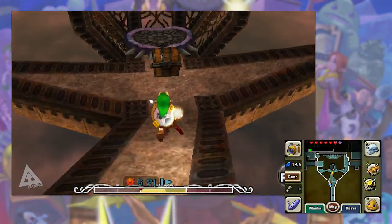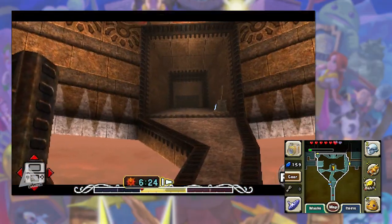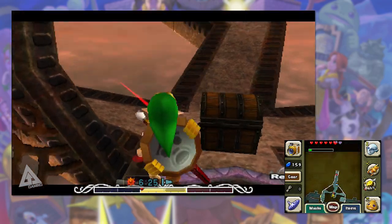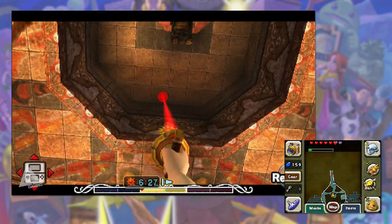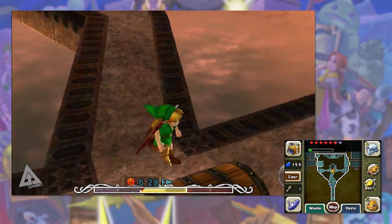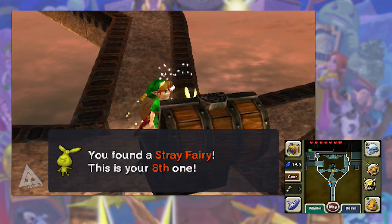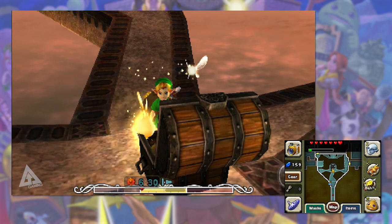Go back inside and walk down to the middle. If you look directly up from standing on the Majora's Mask plate, you can see a sun face. If the chest isn't already here, stand on the plate, look up, shoot it and it will spawn. Either way, open it up and you now have fairy number eight.